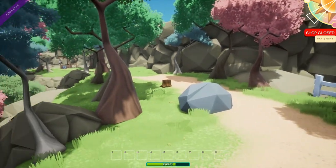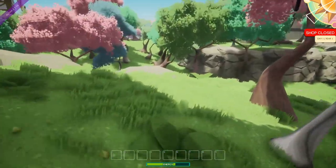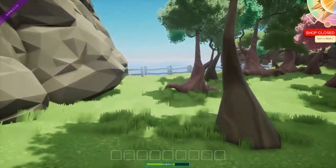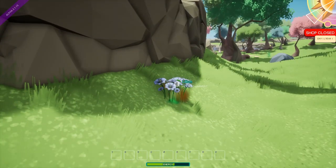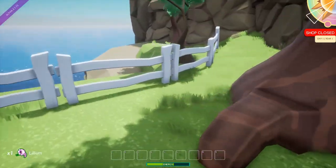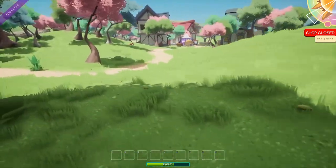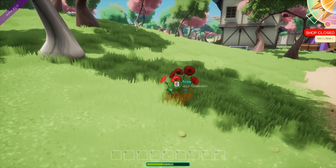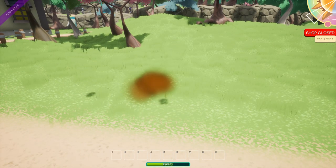I wonder if you're stuck on this island or if you can explore the entire world. It did say there was a sandbox. I assumed open world because it says sandbox, but that's not necessarily true. Oh, there's roses I think — no, those don't look like roses. Those are roses. So we have roses. And daisies — which happens to be one of my favorite flowers.